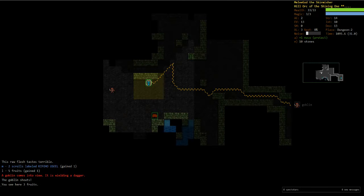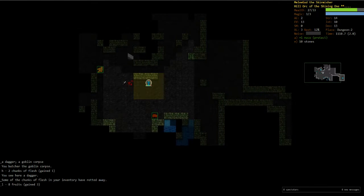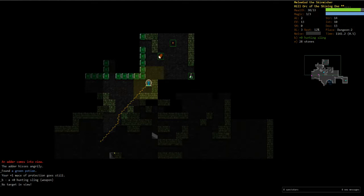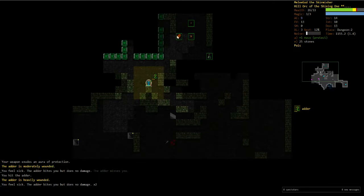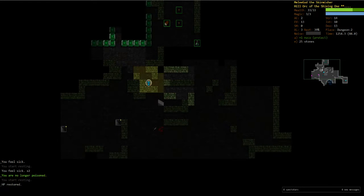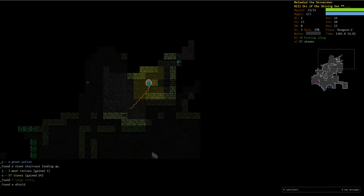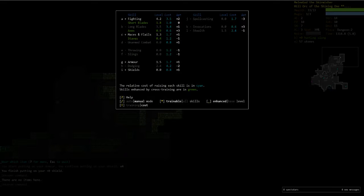Just a little thing about ranged weapons in this game — you receive no penalty for using a ranged weapon in melee combat, which is really nice. We're going to back up and shoot a couple of bolts. Snakes are still a little scary. Oh, there's a shield! We'll take that, put that on, and go ahead and start training shields.